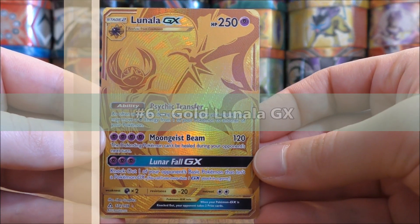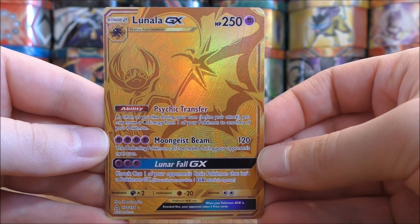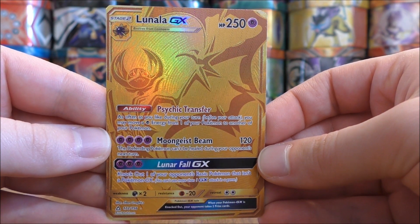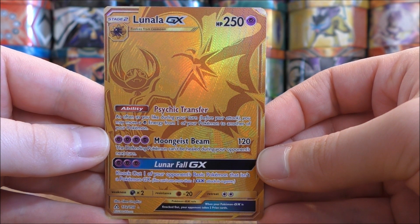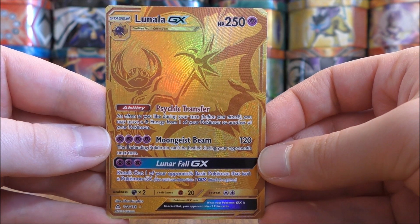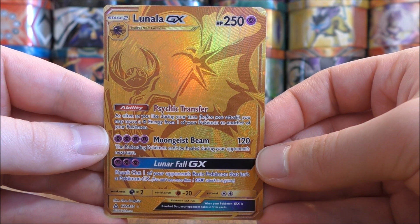My sixth favorite card in this set would be one of two gold colored GX Full Art Secret Rares. These cards are very tough to pull from packs. Between the two I like Solgaleo a little bit more — I was able to pull the Solgaleo from a GX Battle Boost booster box when I opened up that Japanese booster box. This is reprinted from the Sun and Moon base set, just a beautiful looking card overall. This one is worth about forty dollars.